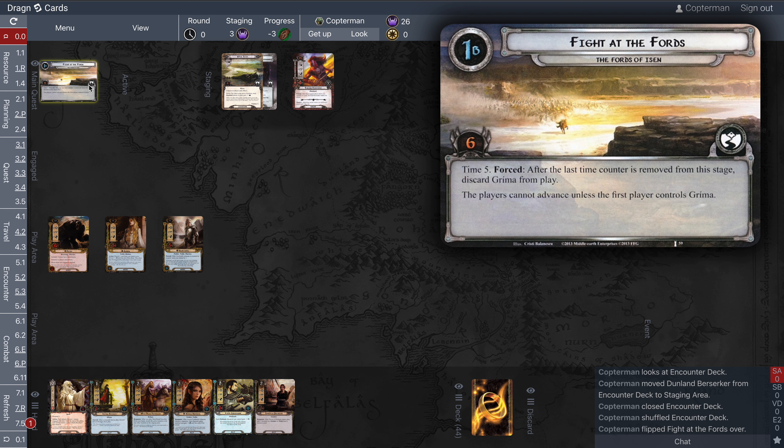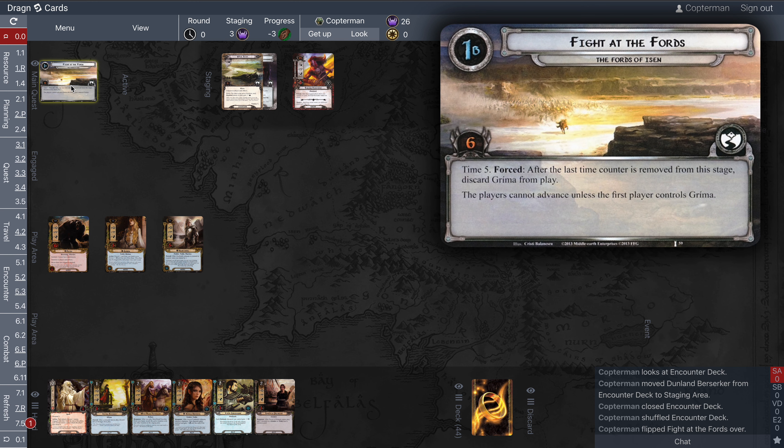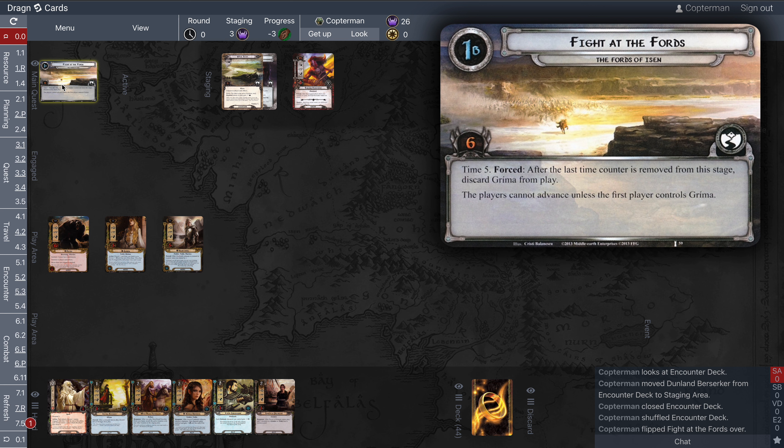On 1B we have to make six progress, and there's a new keyword in this cycle: Time. In the physical game you place five resource tokens on this card to represent time. Encounter effects can cause you to discard a time counter, but most often time counters are discarded at the end of every refresh phase — not the end of the round, but the refresh phase. After five refresh phases the forced effect triggers: discard Grima from play, which is an immediate loss. So we definitely want to make progress, clear the islet, and gain Grima. The players cannot advance unless the first player controls Grima — the whole thematic purpose is to save the Rohirrim and Grima.